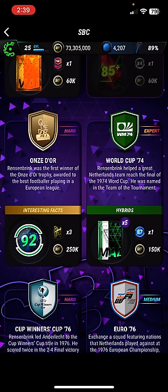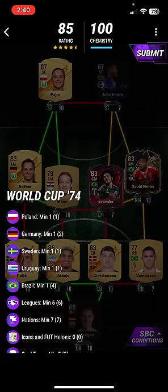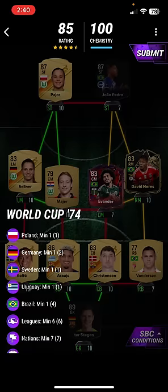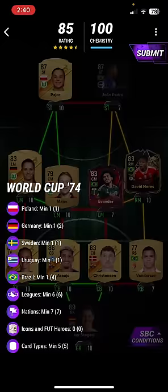Next one is World Cup 74 — the first hard SBC. Resenbrink helped a great Netherlands team reach the final of the 1974 World Cup and was named in the team of the tournament. Let me know in the comments what was your best pack in MAFA 24 — I'd love to know. Use Vanderson, Christensen, Arachio, Rolfo and Ter Stegen. Obviously I don't have Joao Pedro or Ter Stegen, so I can't complete that SBC without this solution right there.